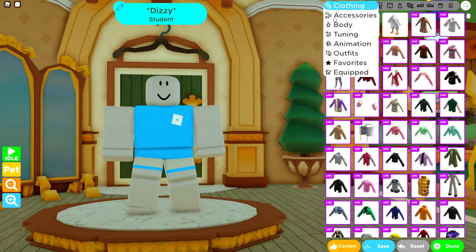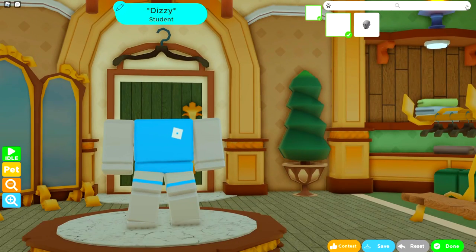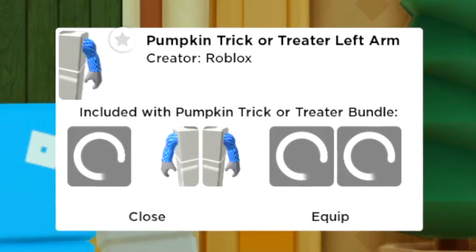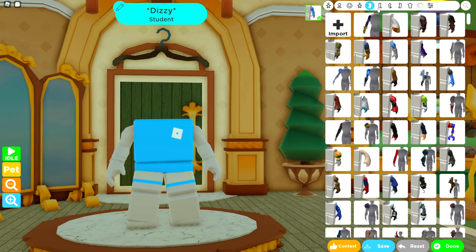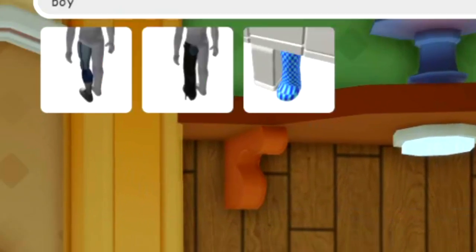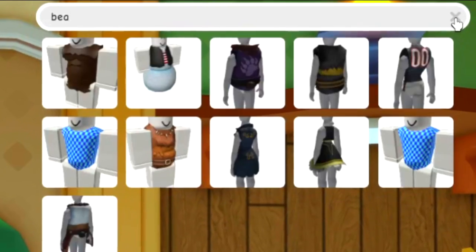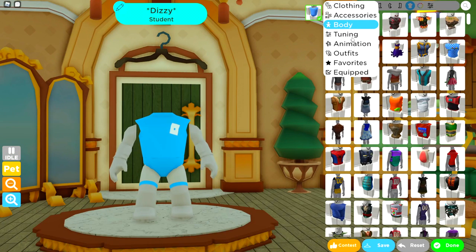Next, head to the Body Section and search for Less on the head — select this one here. Then head to the arms and search for Trick, remember to hit the cog and select both arms, then close that down. For the legs, search for Boy, hit the cog and select both legs. Finally, for the torso search for Bear and select it here.